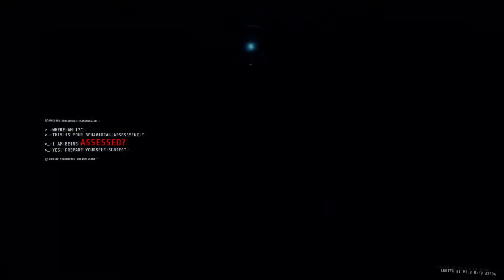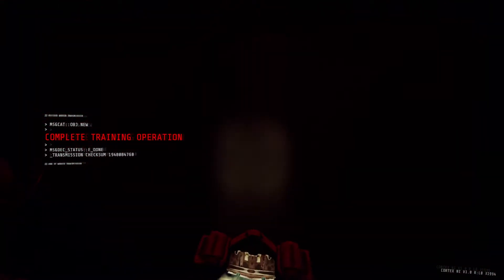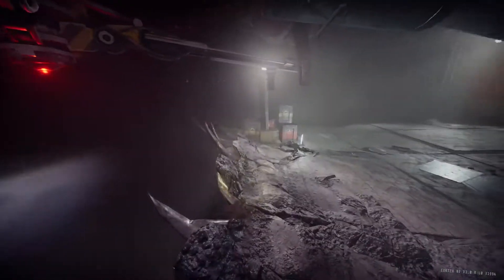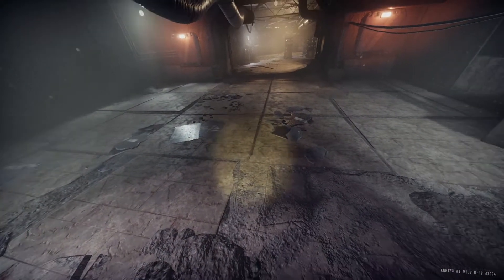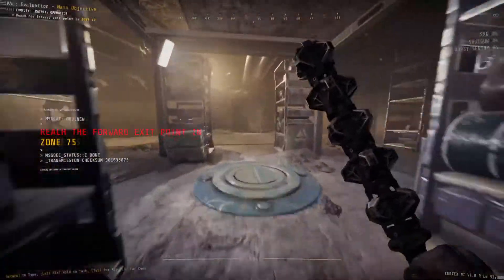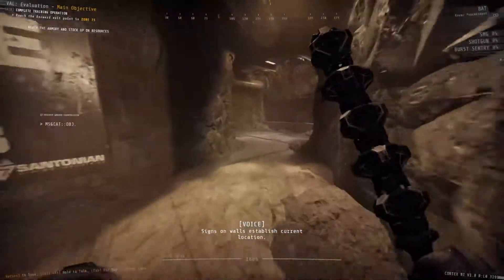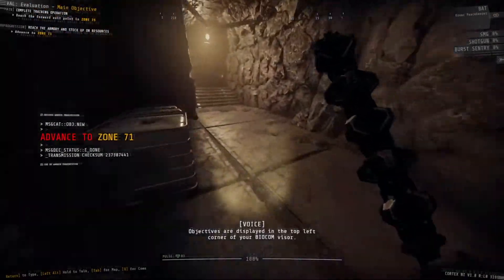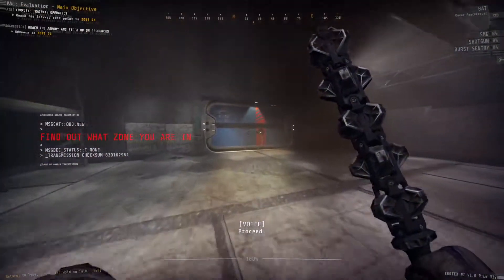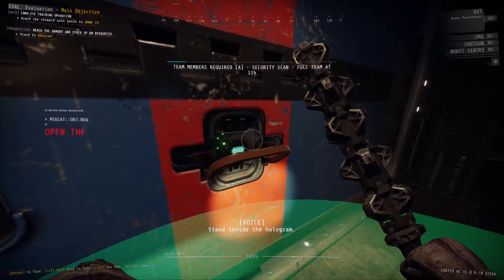Let's do it. Signs on walls establish current location. Objectives are displayed in the top left corner. Proceed. Stand inside the hologram.